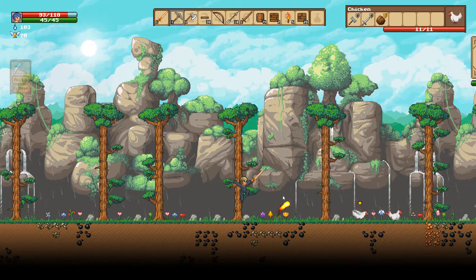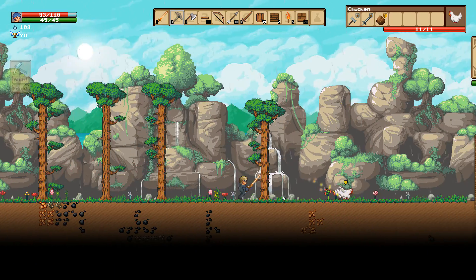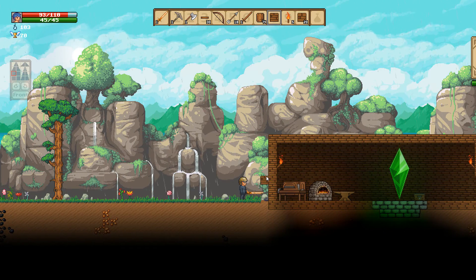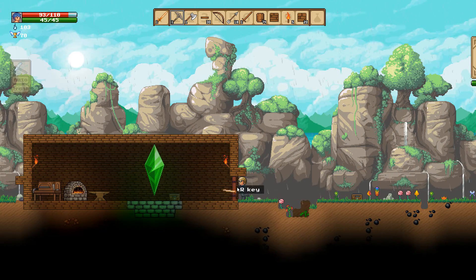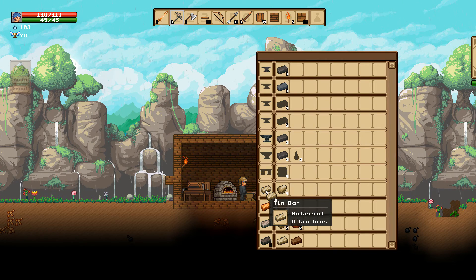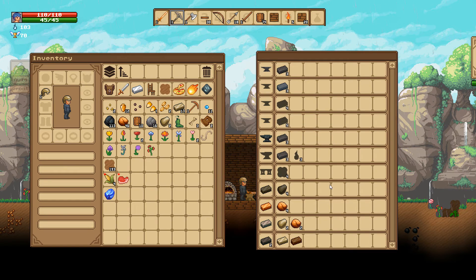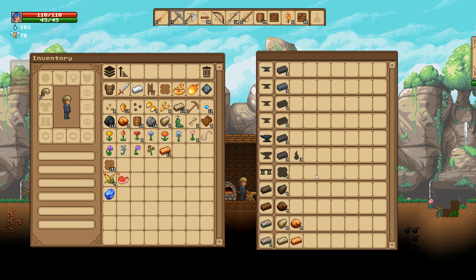I was hoping that fireball would hit the chickens for some barbecue chicken. Let me make another one. I need to melt our ores into ingots — open the inventory and do it that way. We can make copper, and copper and tin together make bronze, so we can also make bronze bars.